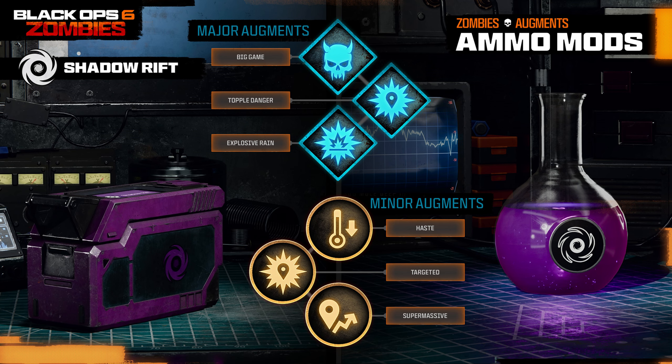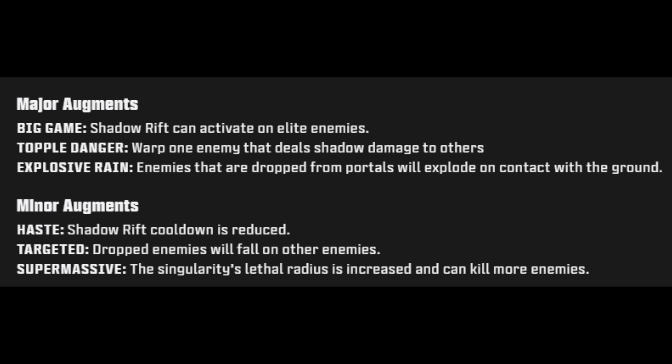Shadow Rift is available at level 44. Bullets deal shadow damage, and each bullet has a chance to spawn a black hole on a normal or special enemy, warping away those nearby and dropping them from the air at lethal speed. Major augments: Big Game — Shadow Rift can activate on elite enemies; Topple Danger — warp one enemy that deals shadow damage to others; and Explosive Rain — enemies dropped from the portals explode on contact with the ground. Minor augments: Haste — Shadow Rift cooldown reduced; Targeted — dropped enemies will fall on other enemies; and Super Massive — the singularity's lethal radius is increased and can kill more enemies.